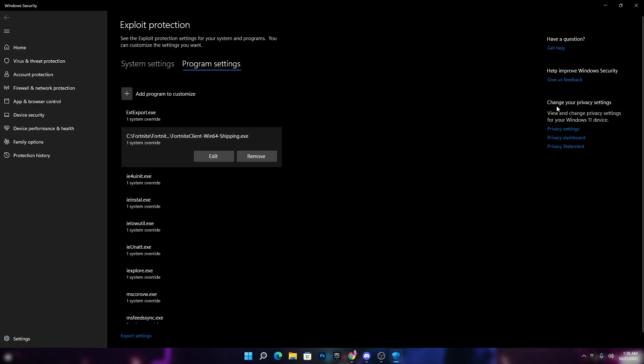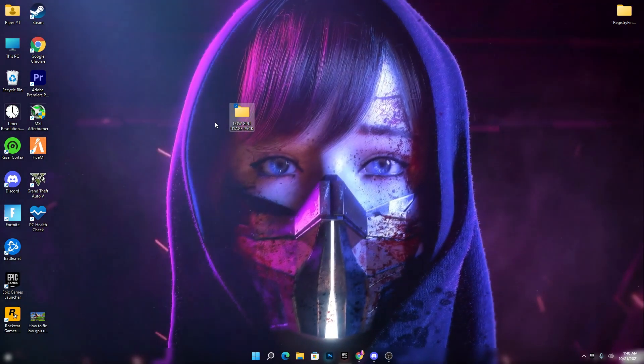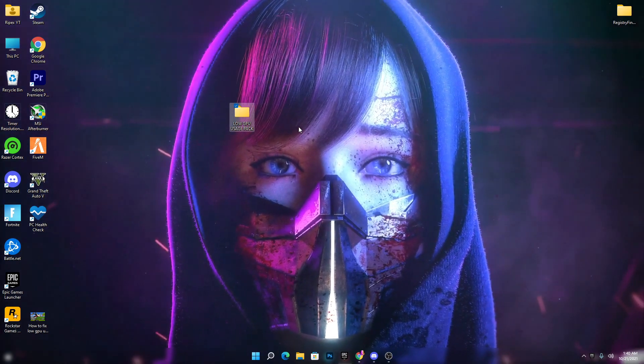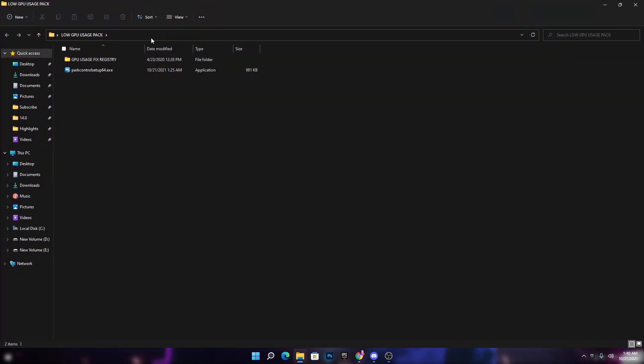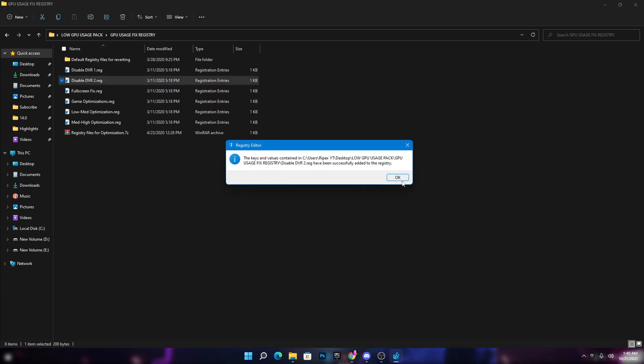Now you need to download the low GPU pack. The link is in the description of this video. This pack contains files that help fix low GPU usage on any PC build. Once you download and open the folder, you'll find two folders. Open the first one called 'GPU Usage Fix Registry.' Inside there are a bunch of registry files. Simply double-click and install all of them one by one.